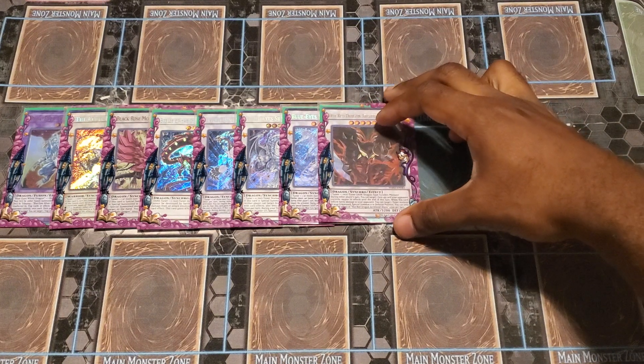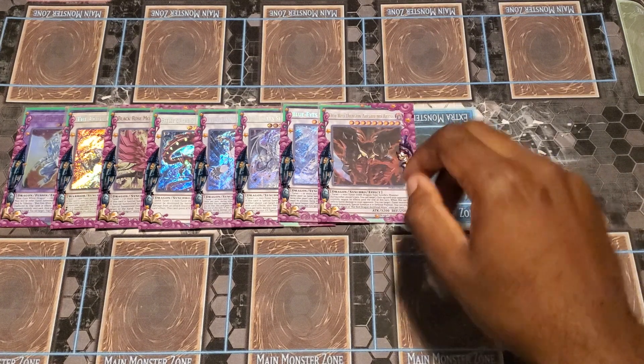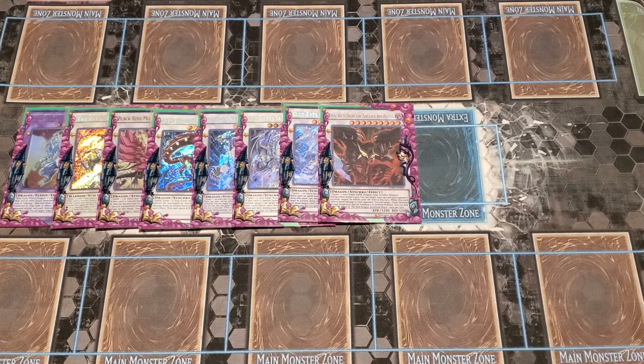Next, that I can Duality into, is the Hot Red Dragon Archfiend Abyss. This card is really crazy — once per turn, negate a face-up card. This can definitely stop Dark Ruler No More. Say I have one of my face-down Spell or Trap cards: I activate that as Chain 2 to Dark Ruler, then Chain 3, turn off Dark Ruler with this card's effect. Shut up — it's crazy.